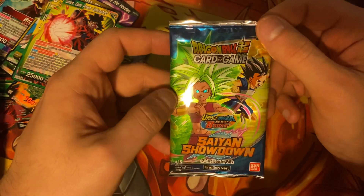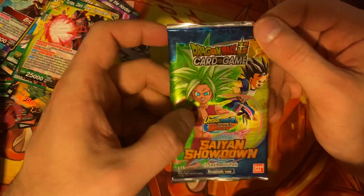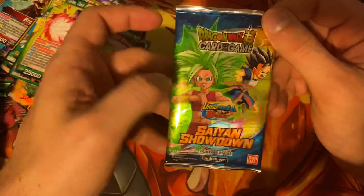Now we have Cabba. I forget what the fusion name of Kale and Caulifla is — Kefla. Yeah, it's Kefla.